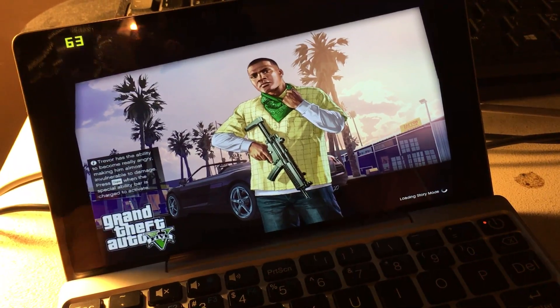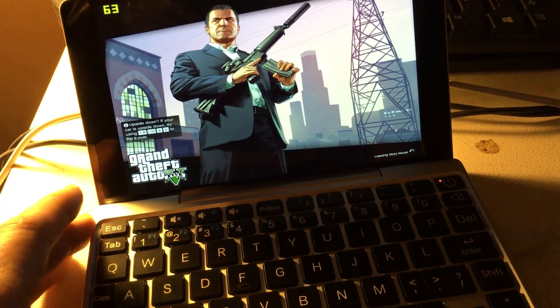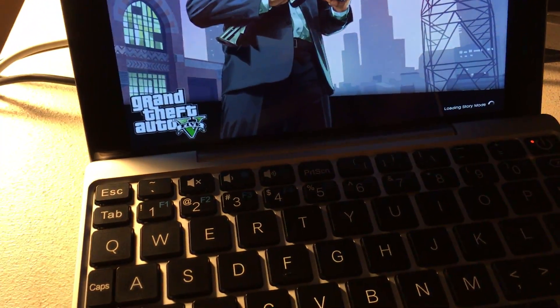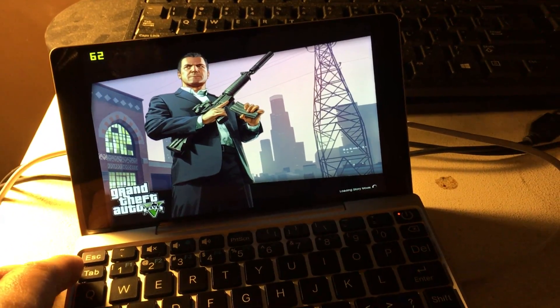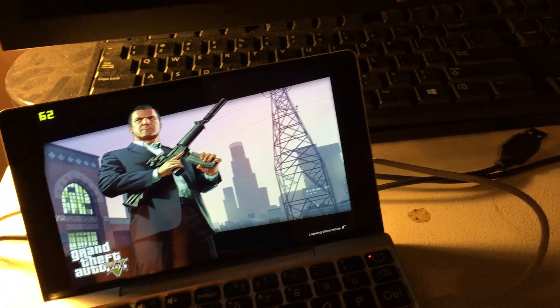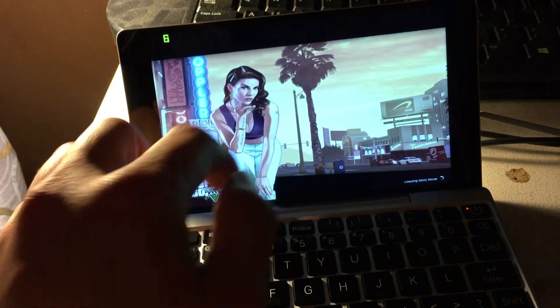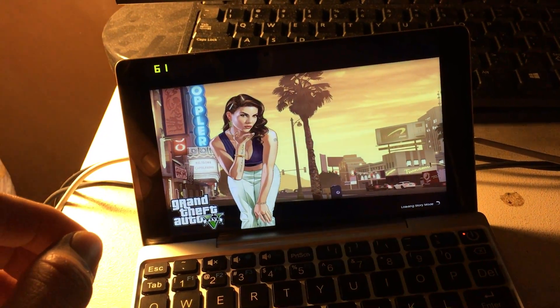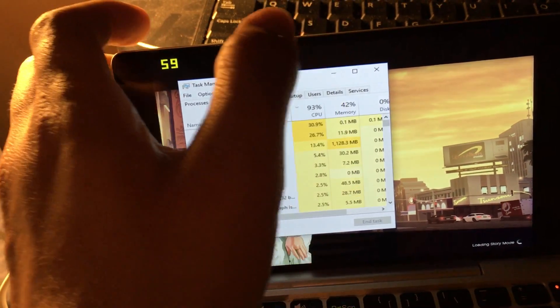This thing is running on the Intel HD Graphics 405 series, so it is in the 400 series range. To try and make frame rates a little higher, you can actually go into the Task Manager and go to the Details tab.